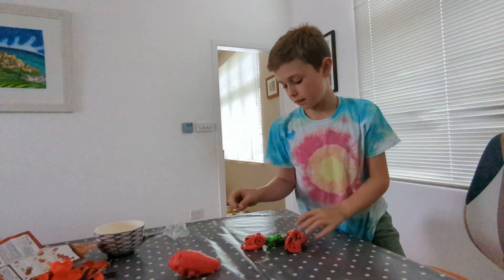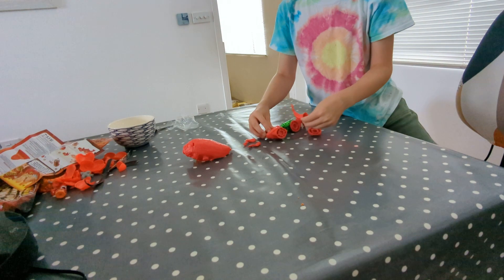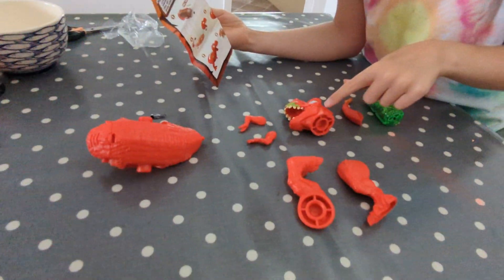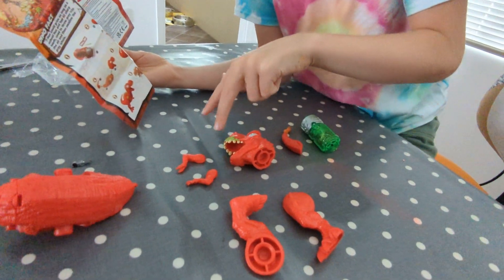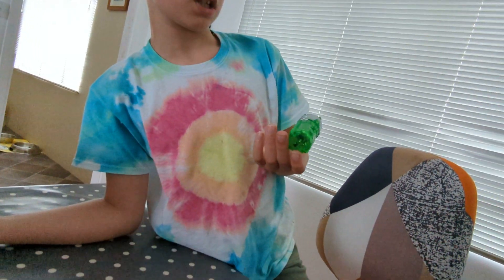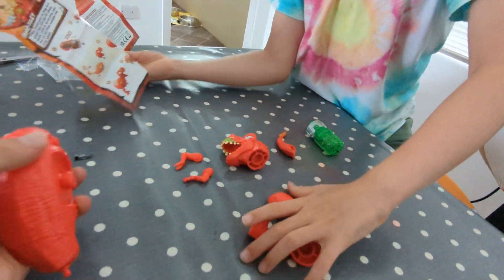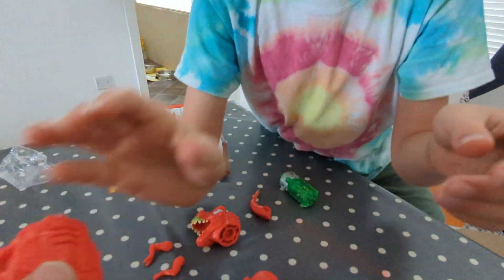I'm going to separate all the pieces into what they are. What are the bits? So I'm going to get the instructions. There is a T-Rex head, a torso, a tail, two arms — I'm pretty sure you can work out what they are without looking at the instructions. I don't know what this is — maybe a robo-intestine. No, it goes in the middle. And then some feet. We need to take this bit off — like with Sam's, this thing came off.